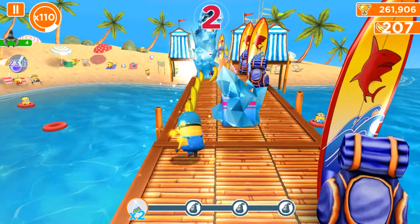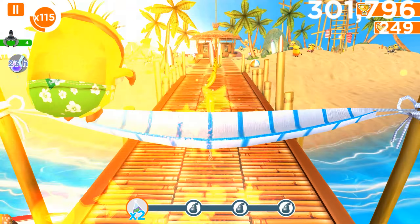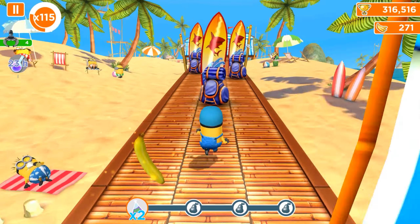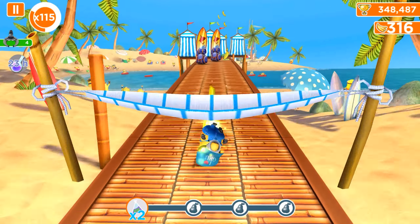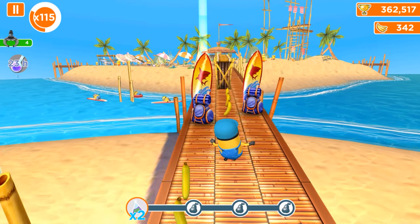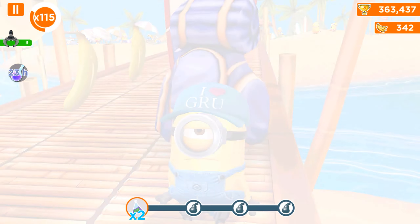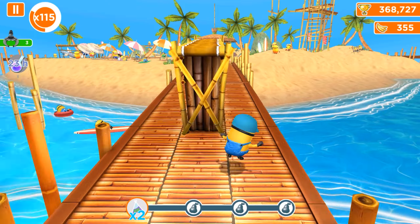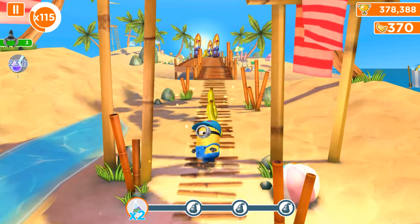Mel Minion, forget about all the unnecessary bonuses and power-ups and let's focus — let's aim only for Mega Minions because this is the only way to complete it. We activated the 2x multiplier perk and I hope that it helps. Oh, it was a golden shield but I'd rather fail than pick up the golden shield because you can't get rid of it — you'll just break through obstacles with it and it won't go off until the time expires.